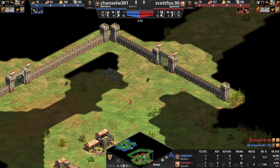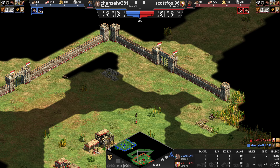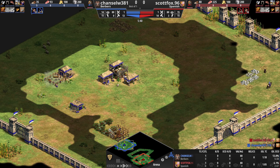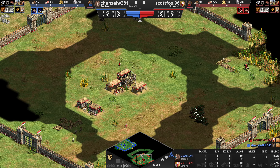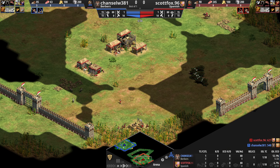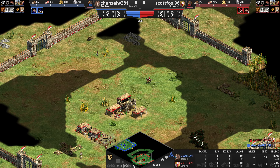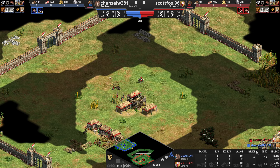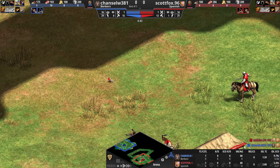We're just five minutes in. Pretty normal from both sides — double houses, lumber camp. This is Arena, so I am going to do somewhat of a fast castle.